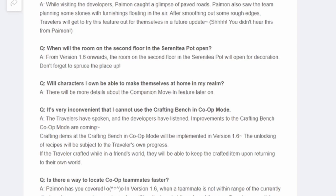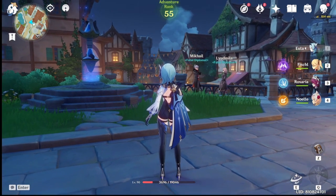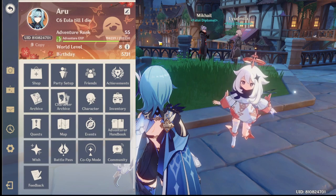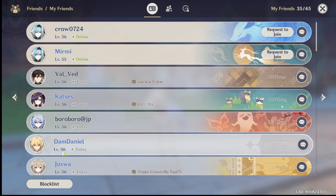It's very inconvenient that you cannot use the crafting bench in co-op mode. Finally, improvements to the crafting bench in co-op are coming — crafting items at the crafting bench in co-op mode will be implemented in version 1.6, and the unlocking of recipes will be subject to the traveler's own progress. That means in co-op you can craft based on your own world progress, not the host's.